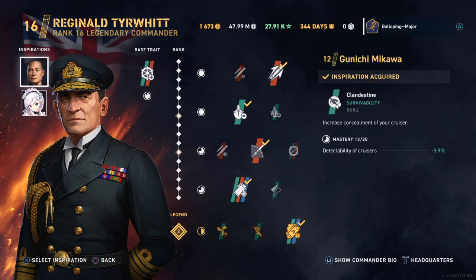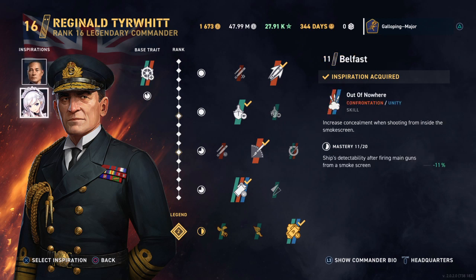For inspirations, I've focused on concealment, going for Mikawa for a further reduction in detectability. I'm not a big fan of the Ozeroi line, however Belfast does seem to have quite a reasonable inspiration — reducing your detectability when firing in a smoke screen. I may not like them, but that's actually a very nice inspiration to take, because it means we can sit in our smoke screen and take those pot shots more effectively.